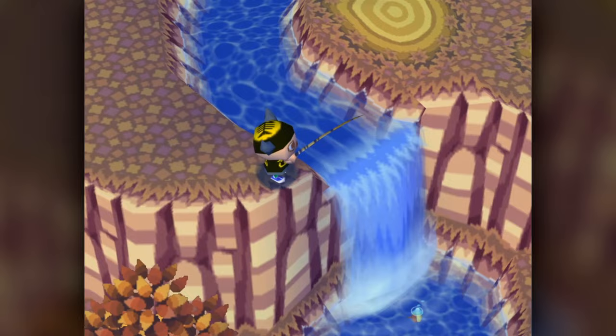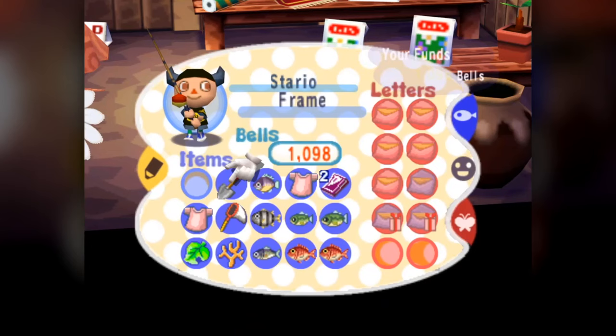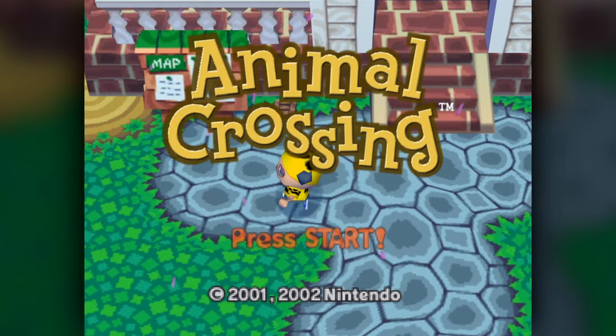In Animal Crossing, you catch fish. There are 40 of them. But that's all I'm gonna say for this introduction because I'm fairly certain you didn't come here for me to tell you about the whole game and the fact that there are fish in it, and that it's fun to catch them. However, for most, the incentive to catch is to sell. Fish are great to sell to Nook for some extra bells. This is a video guide for catching fish and otherwise aquatic creatures in Animal Crossing. So let's dive on in.